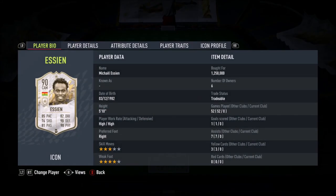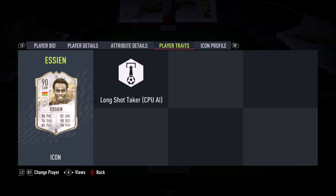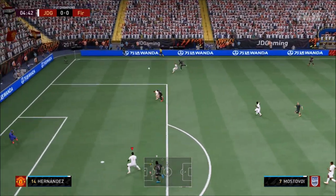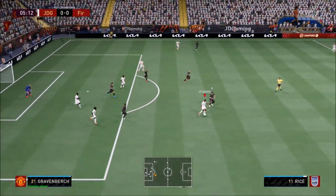Welcome to the review. Today we look at Michael Essien: 3-star skills, 4-star weak foot, high/high work rates. We're going to use him with the Shadow chemistry style in central defensive mid — that position only. Shadow is always the way forward if you're looking for a chemistry style for a CDM.